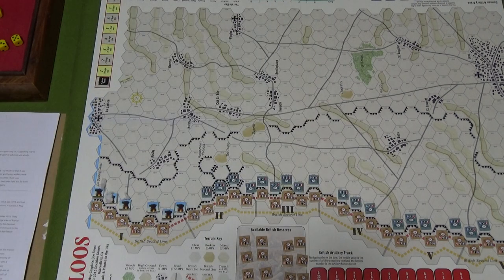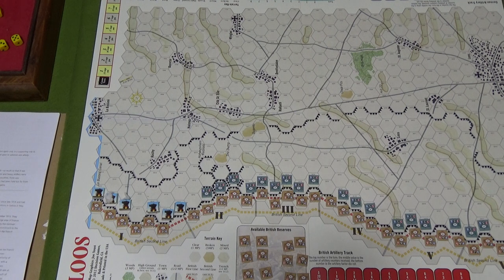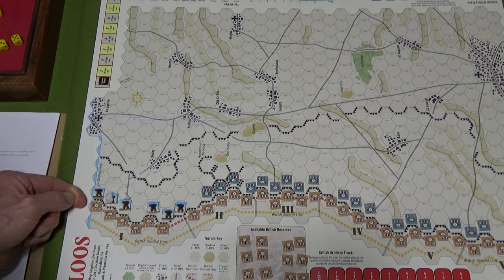Then I go to check the rules, and it says: if the target of a bombardment is a German unit in a trench — which is exactly what I'm doing — and the bombardment results in a DE, D3, or a D2, which it did, the hex is considered breached. Along with any German loss — see below. So I'm going to remove the gas marker, because that's gone now. Leave the artillery marker on the hex as a reminder. Ignore the trench terrain in any ensuing regular combat against the hex.